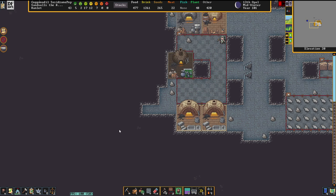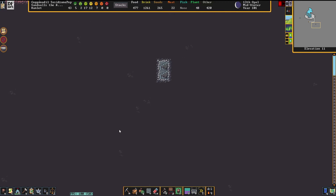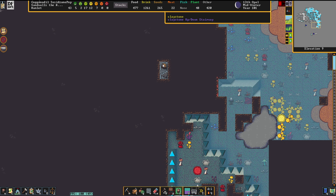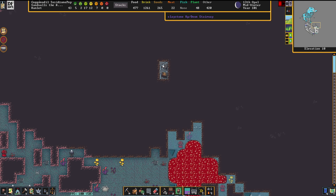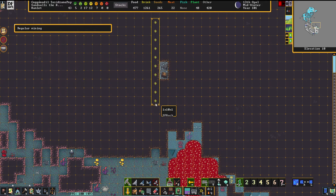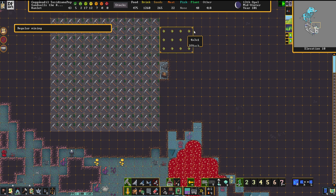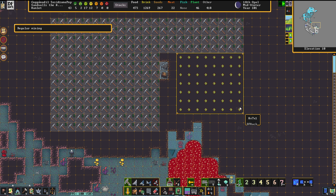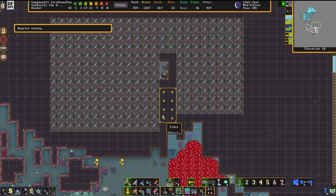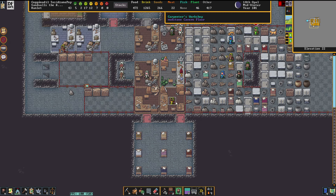A carpenter's workshop has been claimed. Let's go downstairs and check things out. Here is the claystone, and that is going to be the material we're using for the outside flooring. Well, there's more rock salt. The fortress's outside areas need to be floored with something, and I decided that Sandwalls shall live up to its name, so only sedimentary rocks are allowed.